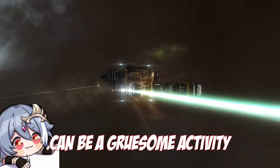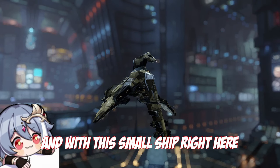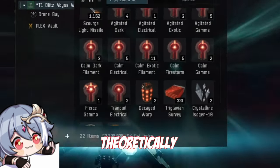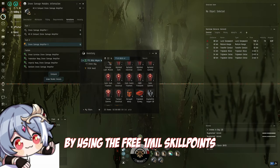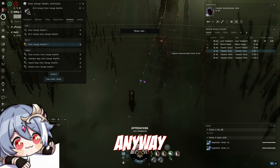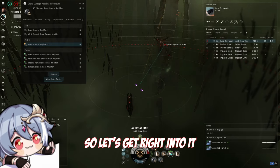Making ISK and ETH can be a gruesome activity, especially as an Alpha. But it doesn't have to be, and with this small ship right here, you can print yourself ISK right, left and center very early on. With little skill investment, theoretically even as a Day 1 Alpha character by using the free 1 million skill points you get from a referral link. Although I would wonder how you're able to afford a 160 million ISK ship as a Day 1 Alpha. Anyway, in this video I will show you how you can use the ship, what skills to get for it, and what to do with it. So let's get right into it.